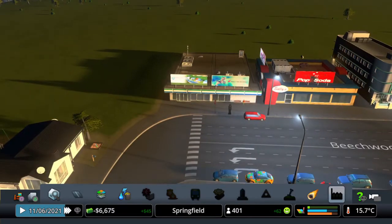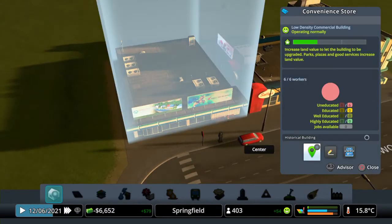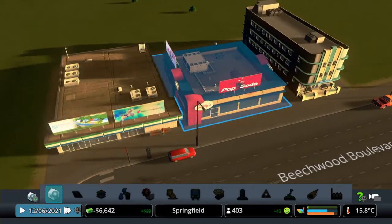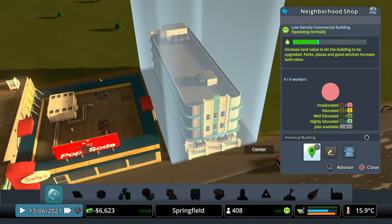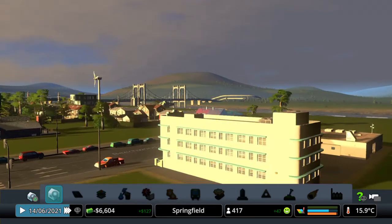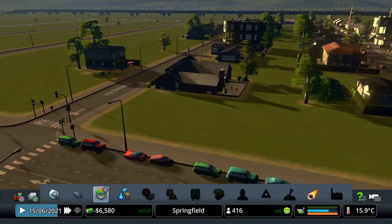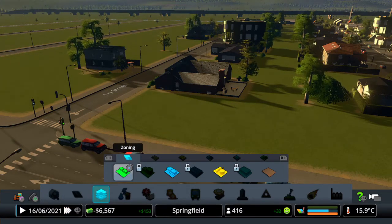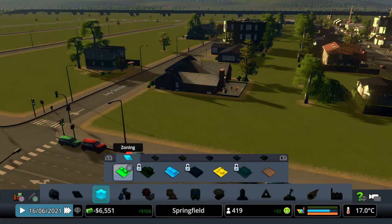There are shops there - we can see what they are with the inspect tool. You're a convenience store, a neighbourhood shop, and another neighbourhood shop. Interesting to see the design for a shop. And there we go - we're now making money: 156 income and population of 417. We need more industry, so let's zone along here.